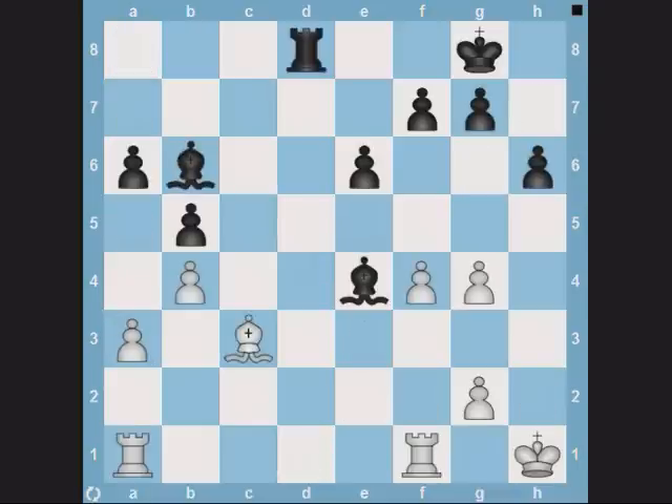Mate threats can also be used to pick up loose pieces, since the mate threat has to be addressed first. Here it's black's turn. Notice that white's king has limited mobility. Black's dark-colored bishop covers the g1 square and its light-colored bishop pins the g2 pawn. So rook h3 would have been mate. Thus black plays rook d3, which now threatens rook h3. So white has to play king h2 and let his bishop be taken.